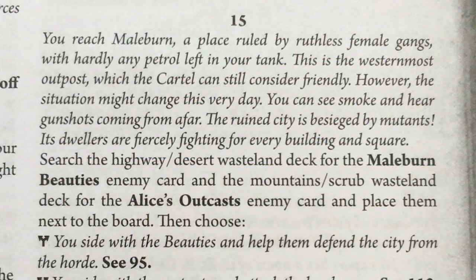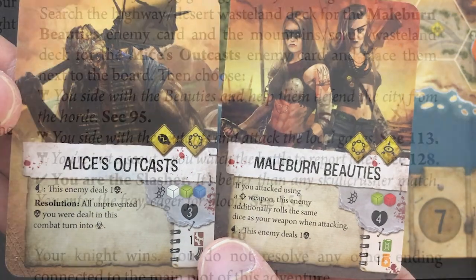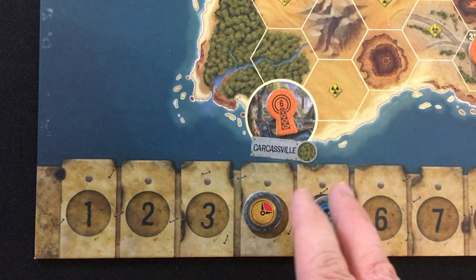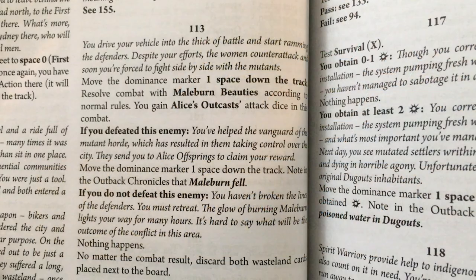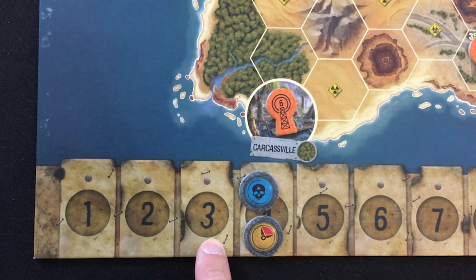You reach Mailburn, a place ruled by ruthless female gangs with hardly any petrol left in your tank. This is the westernmost outpost the cartel can still consider friendly. The ruined city is besieged by mutants — its dwellers are fiercely fighting for every building and square. It tells me to find two specific encounter cards: Alice's Outcast — the Mutants — and the Mailburn Beauties. I get a choice: side with the Beauties and help them defend the city, side with the Mutants and help them attack, be a scout and watch, or if I was the slasher, just charge in and kill everybody. In the last game I played, I went with the corporate line, so let's try something different and help out the mutants against the gangs.